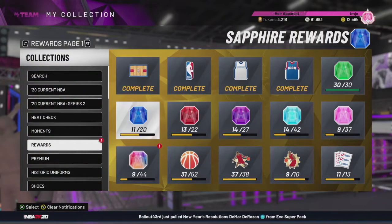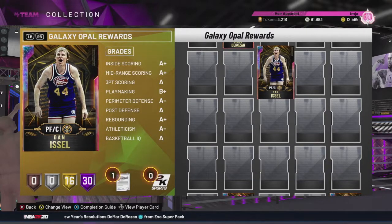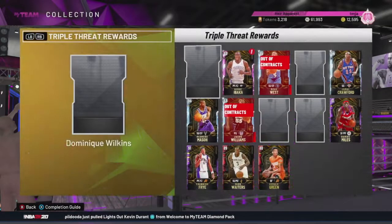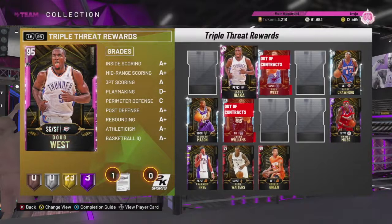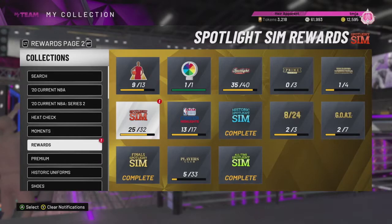I'll show you the cards I got. I got this Dan Issel right here - free Galaxy Opal, but he's really not that good. And then we also got this Pink Diamond Serge Ibaka. Again, really not that good of a card. He's an evolution card that goes to a Galaxy Opal, but it's a crazy grind, and even once he's evolved he's really not that good. But it is still a cool milestone that we were able to get to 500 wins on triple threat.